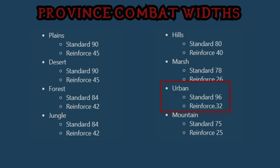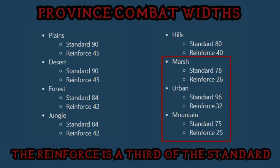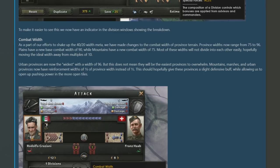Combat reinforcement is also getting a slight tweak in that people who try to attack mountains, marshes, and urban provinces will not have the same reinforcement width of a half that they used to have. Instead, it will be a third. Previously every time you opened up a new front against a tile you'd gain an additional 40 combat width to the original 80. Now on mountain, marsh, and urban tiles you'll only get a third, so surrounding a city or a mountain won't be as effective. These mountain tiles are completely buffed.